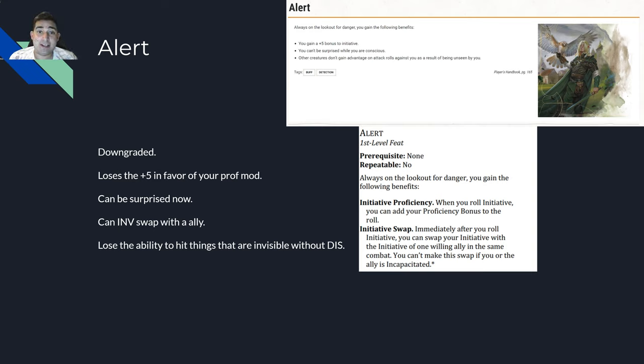Our first one at level one is Alert. It's just a straight downgrade from 5e. The old feat gave you plus five initiative, you could not be surprised while you were conscious, and other creatures didn't gain advantage on attack rolls against you as a result of not being seen. Plus five initiative was really big if you wanted to go first. This was a really good feat, especially if you were a dex build you would have like plus ten if you had maxed dex of 20.